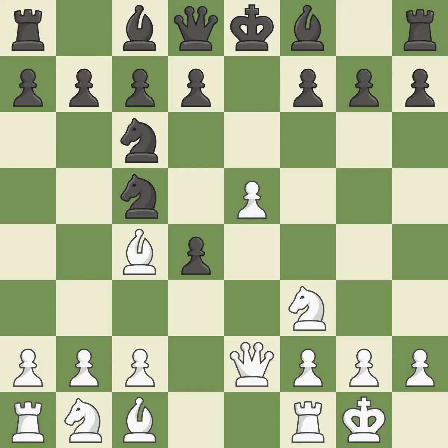Castling kingside tends to be safer because the king is further from the center — it is excellent. The next move is not the finest; it is incorrect. This is the only good move, and it is a great one.